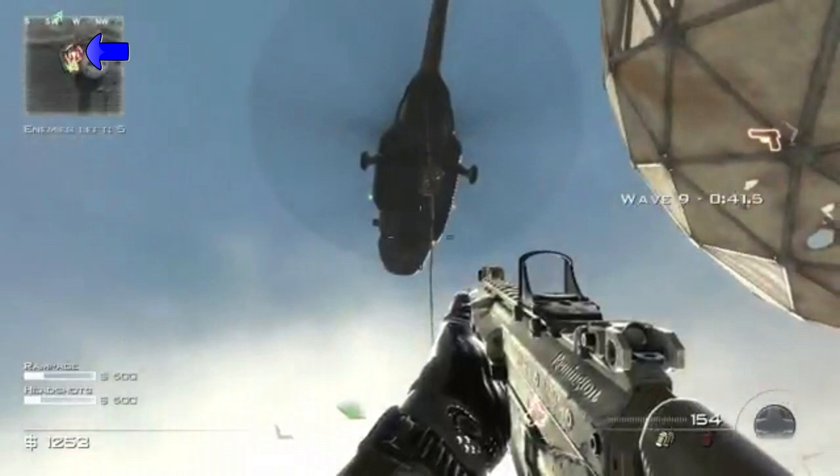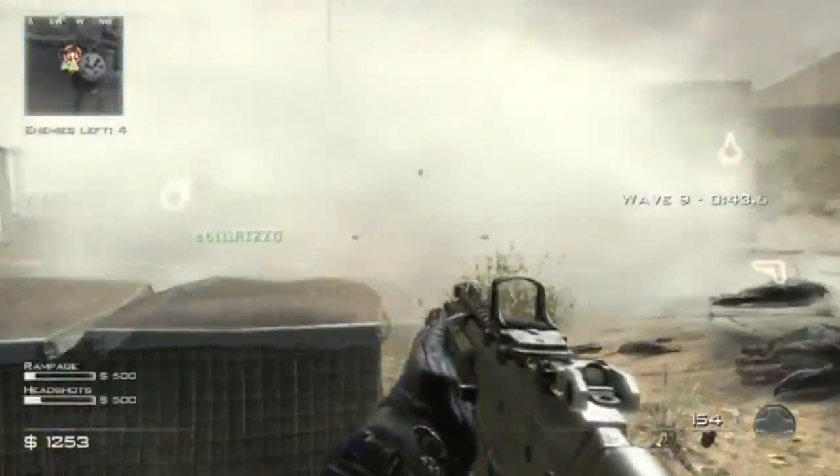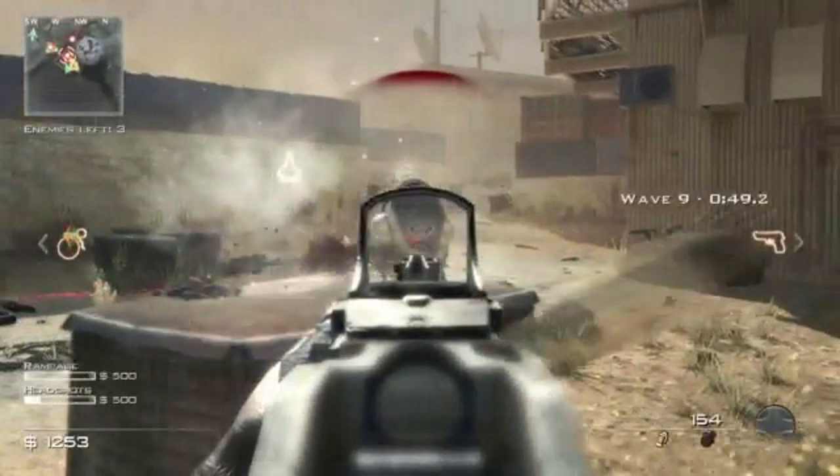At the top in the radar you can see what looks like a Pavlov — looks like another killstreak, though actually it's just dropping guys in. Actually, that's the Juggernaut — that's a bad guy. They've also announced that there are going to be different types of Juggernauts with different weaknesses.